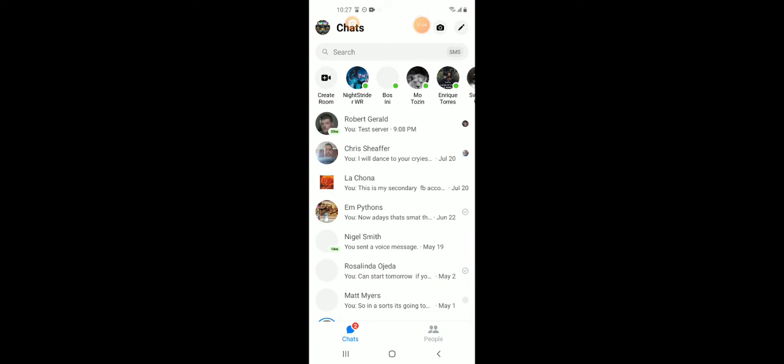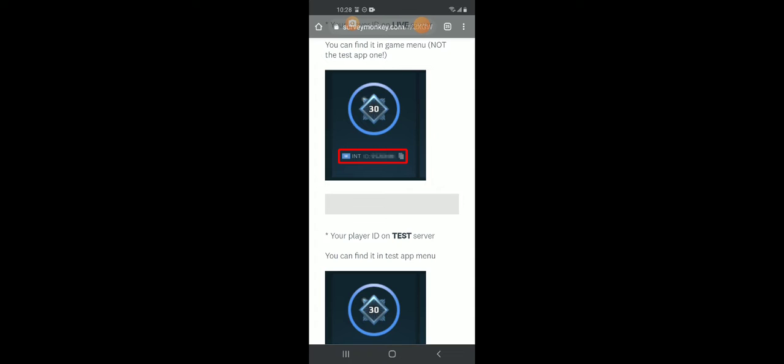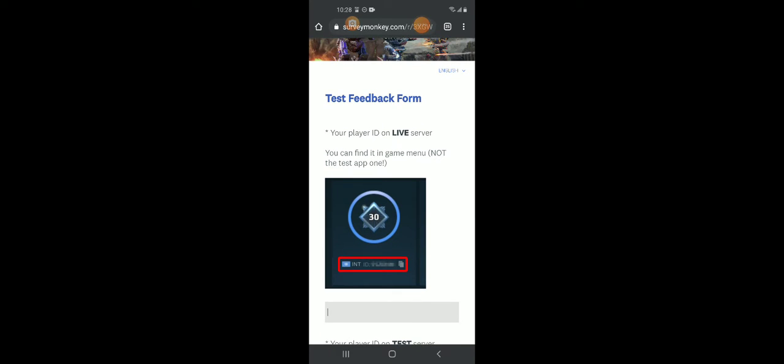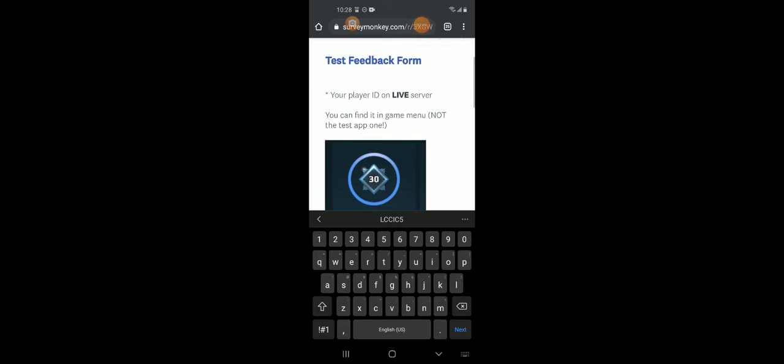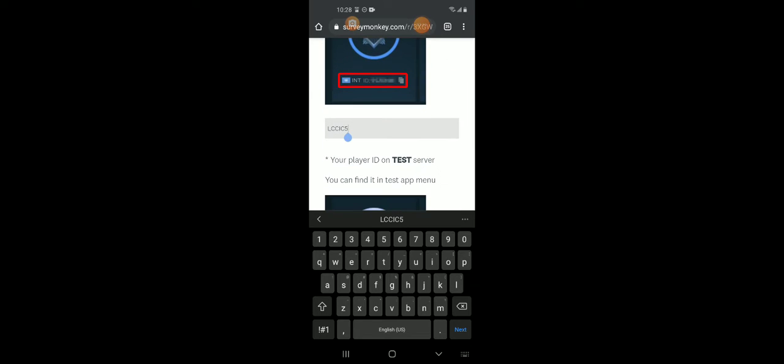As you just saw, the test server — see if I can minimize that. So it will let me go from page to page. My live server ID. And you don't have to include your platform — I don't believe you have to include your platform any longer.